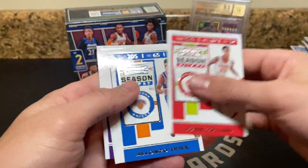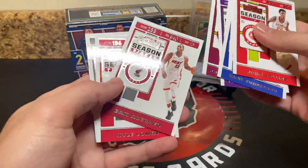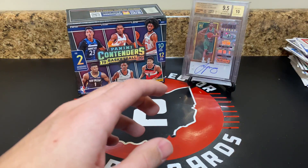Let's finish out the pack — see what's in here. Lillard, Bagley, Clarkson, Bam, DeAndre Jordan. Alright, just a quick recap of the stuff I pulled out so you guys can get an idea.